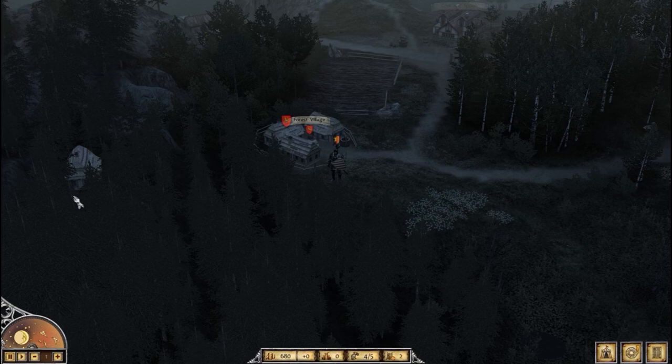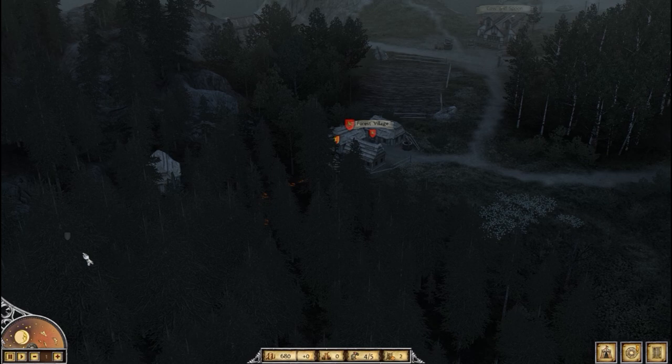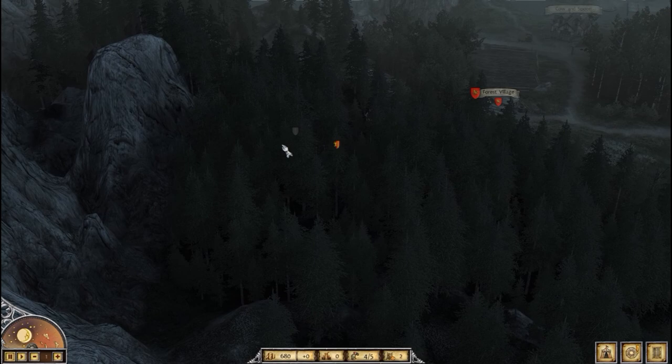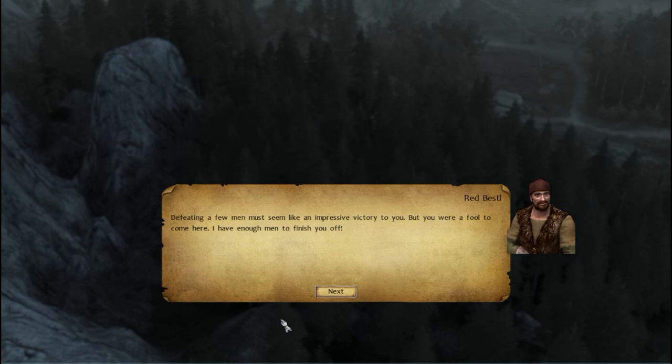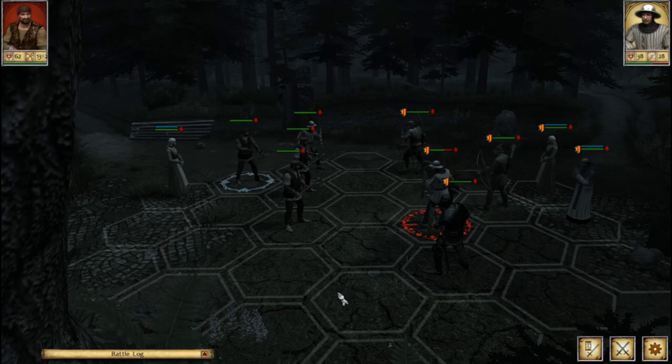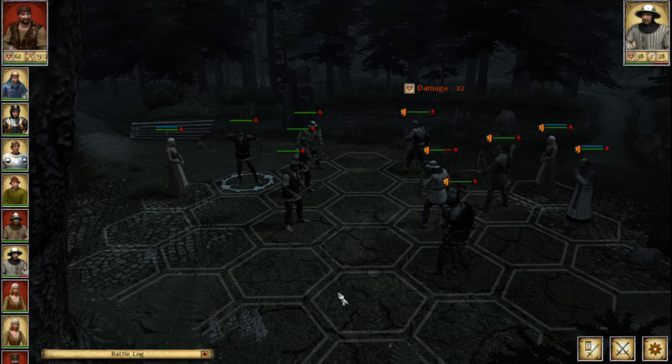We find the forest and navigate to where Bastl's gang is hiding. Red Bastl confronts us: 'Defeating a few men must seem like an impressive victory for you, but you were a fool to come here. I have enough men to finish you off.' We prepare for battle. He opens with an archer, which is unpleasant.